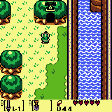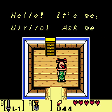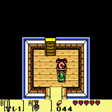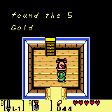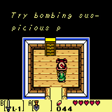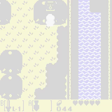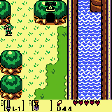Not there — there. Here we go. Hint man. Hello. Ask me anything. You haven't found the five golden leaves? Try bombing suspicious places. Hope that helps. That does help. That indicates to me that there is a place I need to bomb.